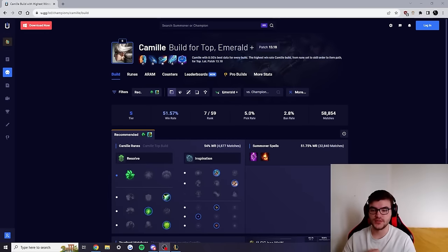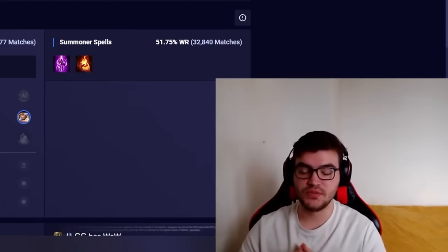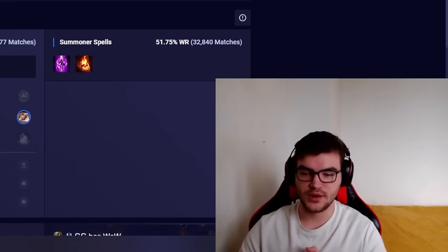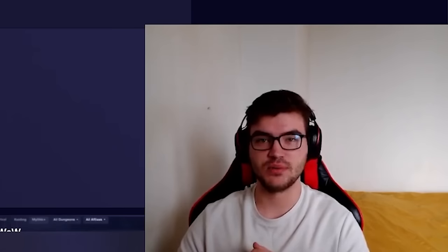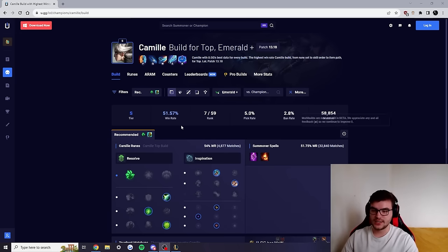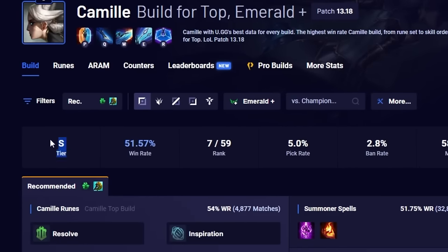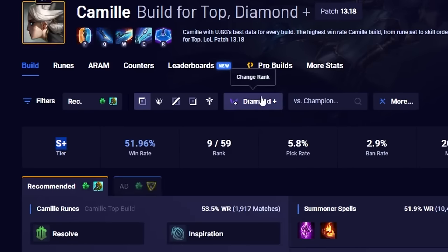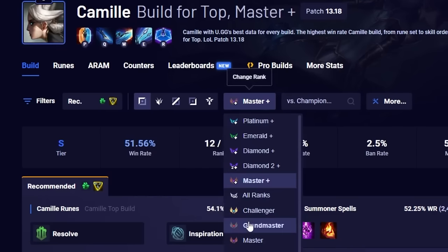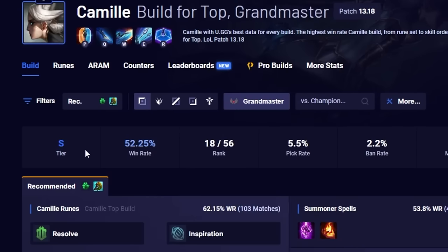What is up guys, welcome to this video. Quick intro — last week we did a full ranking guide, if you haven't checked it out make sure to watch it. This week we have Camille — we did a voting poll between Garen, Jax, and Camille, and Camille ended up on top. She's an S-tier champion: S-tier in Emerald+, S-tier in Diamond, S+ in Diamond 2+, S-tier in Master+ and Grandmaster+.